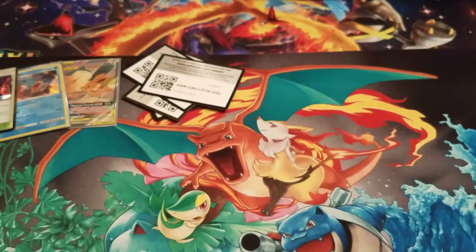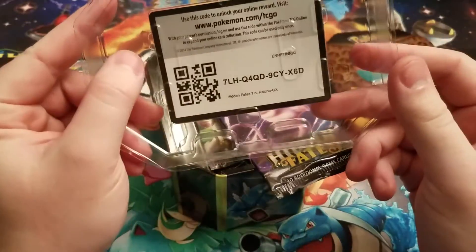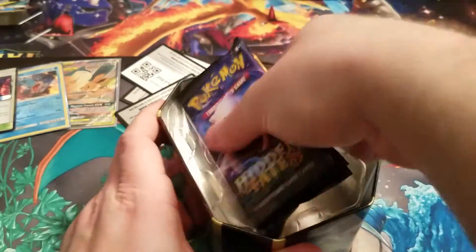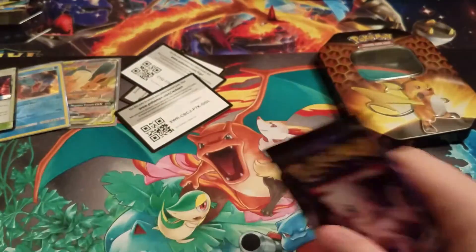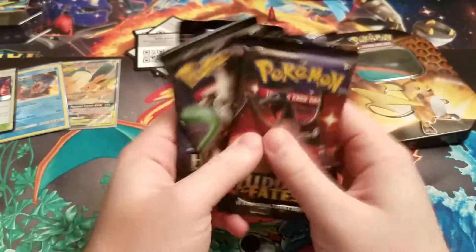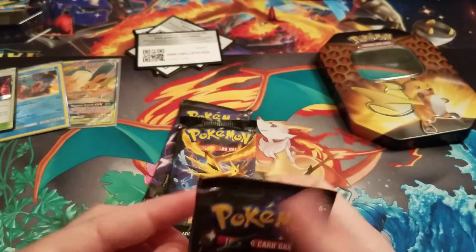Okay, that was that tin can. Next is going to be the Raichu Hidden Fates set. I will have two more of these in an upcoming video, so stay tuned. There's the code card and the promo. Going to get that out of the way, I'll sleeve that up later.